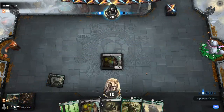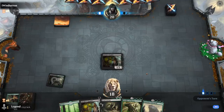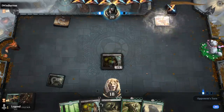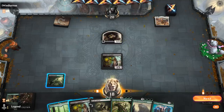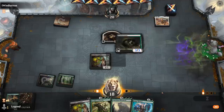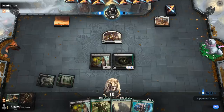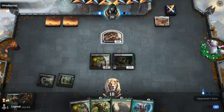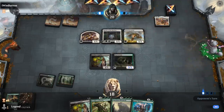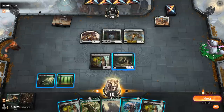Turn two we'll play Artisan and take it from there. Opponent has a turn-one Legion's Landing. Fauna Shaman is also interesting but I'll still go with the Artisan. I could attack for one but I'm pretty happy if they want to attack here. Looks like a life gain deck.